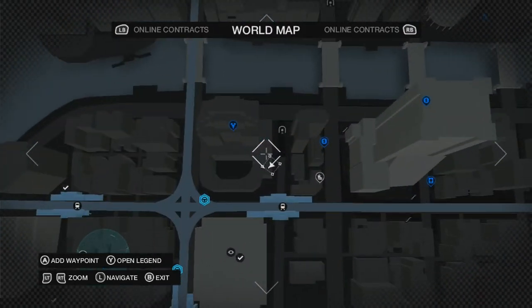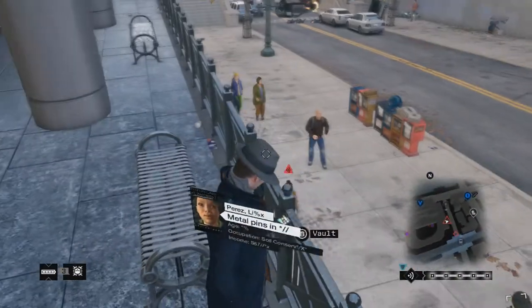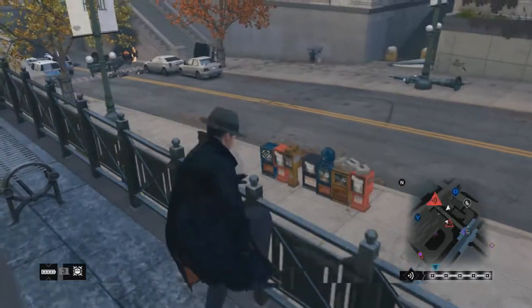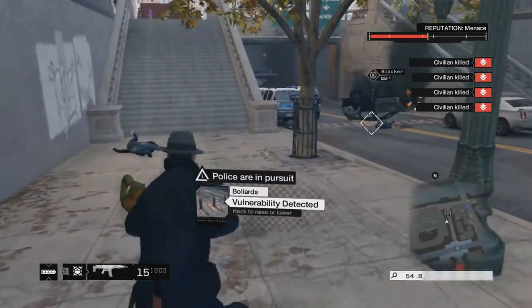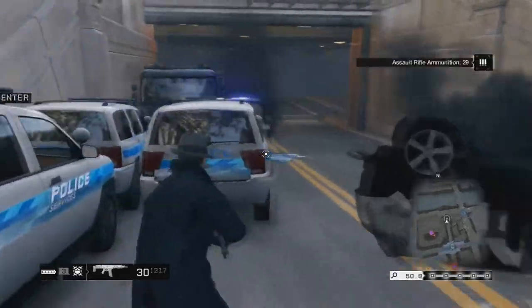I found this one here at this place on the map — it's very important that it's this place in particular. I'll show you why in a second. This achievement is called Free Radical. It's basically to get 5 stars and escape from that 5-star wanted level. Basically GTA 5 had the same thing — I forget, it was Most Wanted or whatever that achievement was.